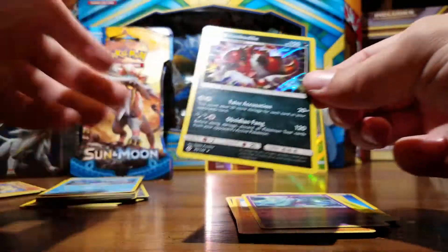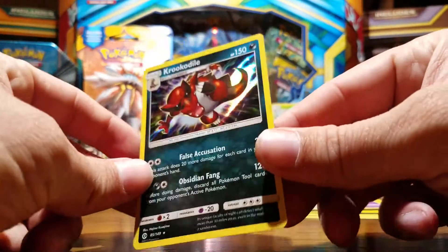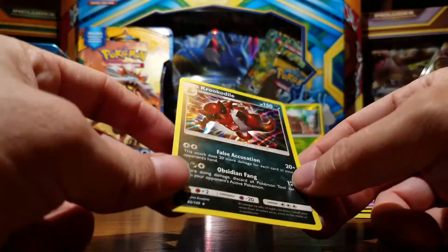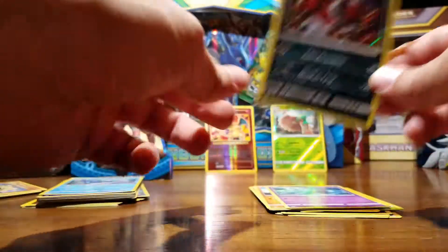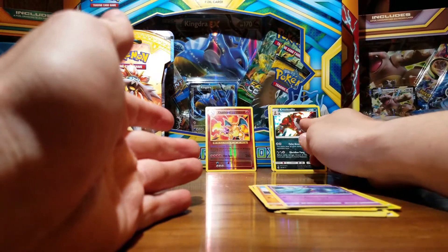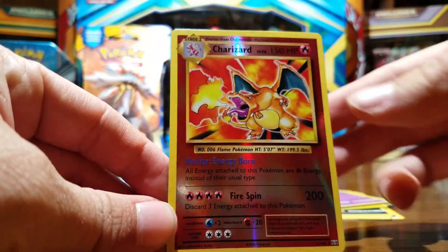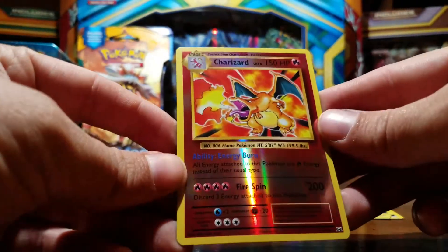And the last card is — oh yes! A Krookodile, holographic! As you can see — I was trying to get him out of a Flash Fire pack or one of the packs. I have the other cards and this is just amazing. Even though the holographic card I like the most will always be the Charizard — this is what I used to open when I was a child. But yes, look at him, just so gorgeous.